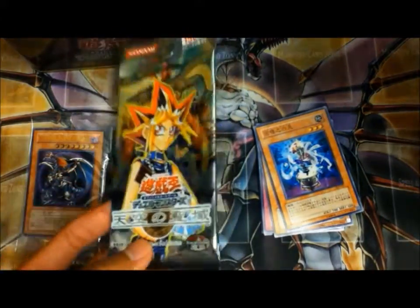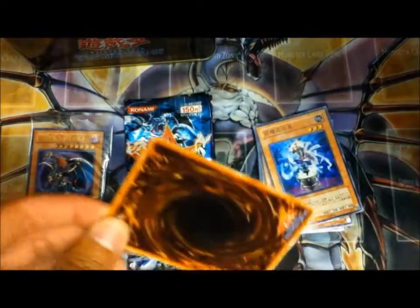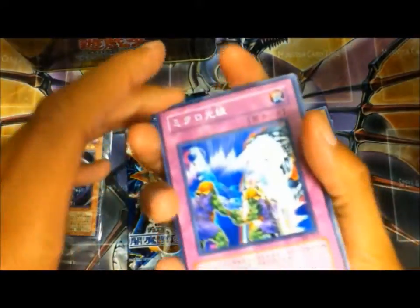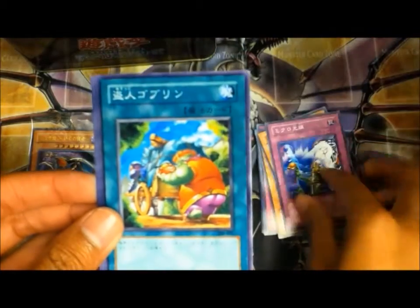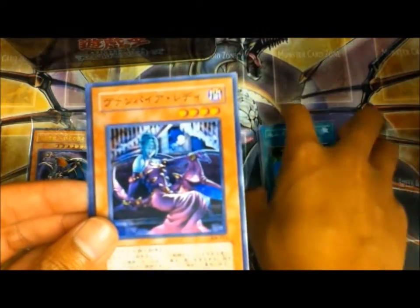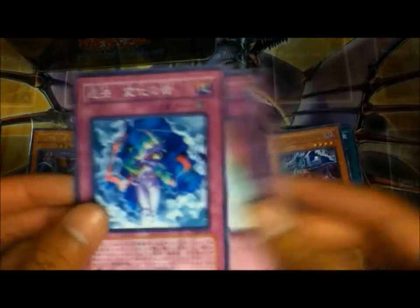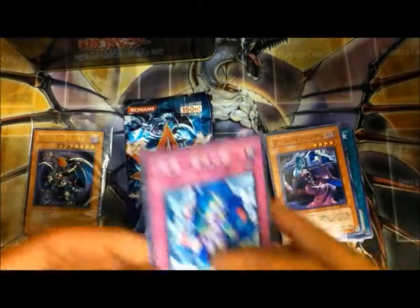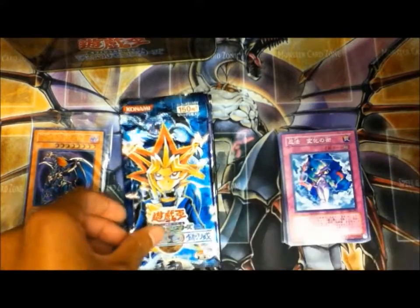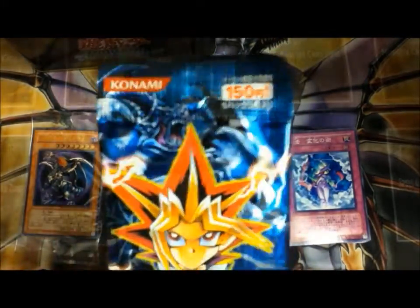Now for the Japanese version of Ancient Sanctuary. There's Archlord Zarago. I can't remember these names — I know the picture. Vampire Lady. Wall of Revealing Light. And Ninja Art of Transformation, I think. And I think these have the Archwing cards in it — there's the Skull Archwing.